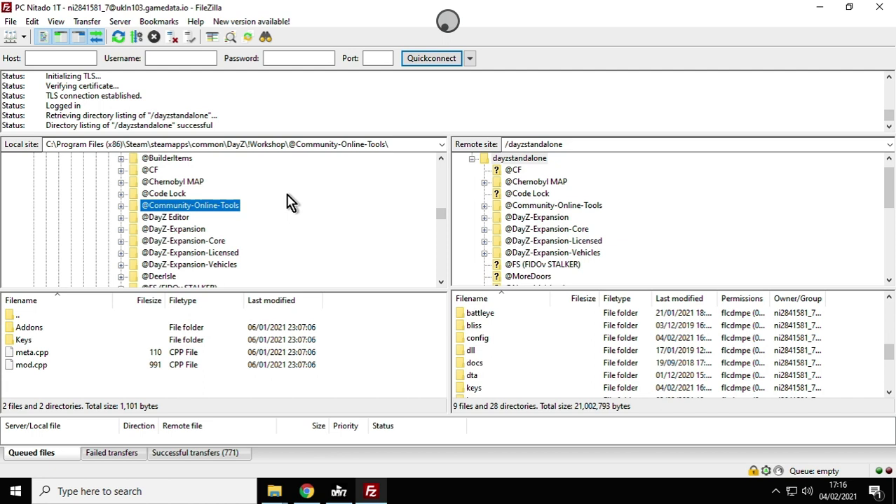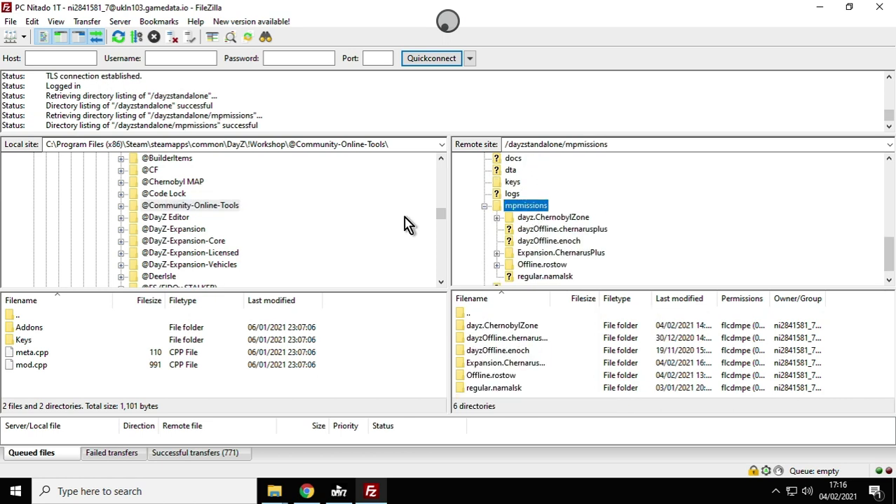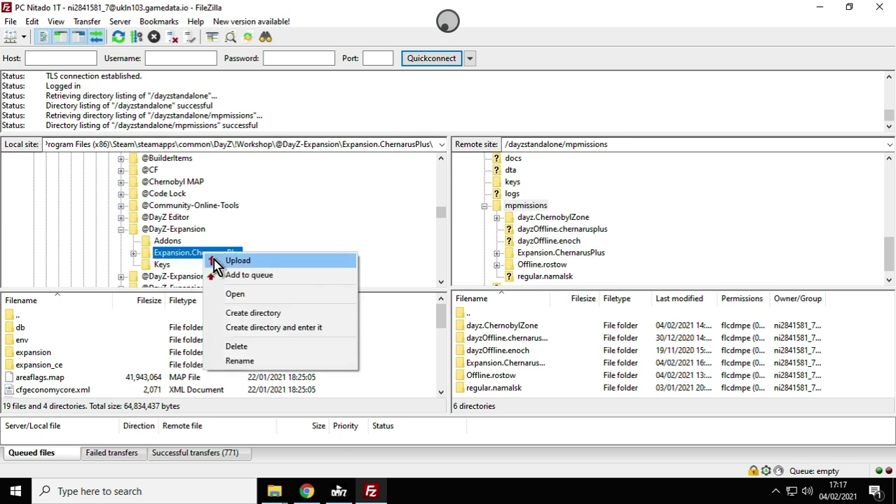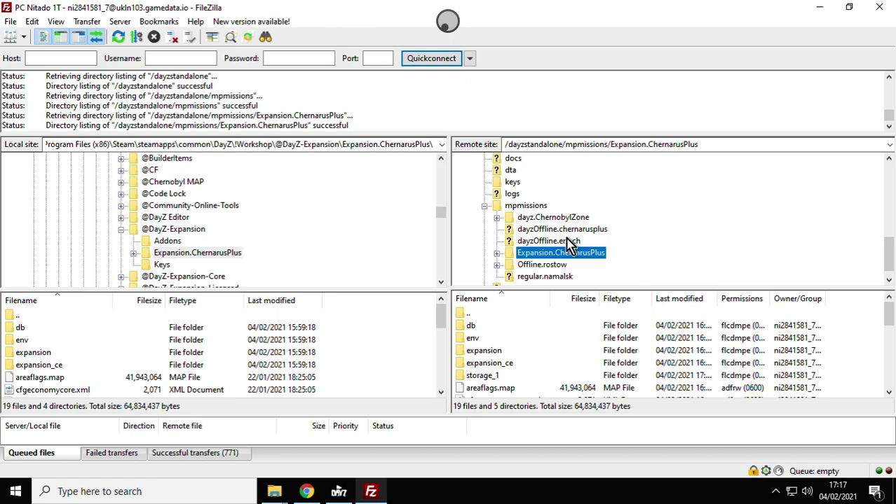That's going to take a while because there are lots of files. The next thing is to make sure the mission is there. On the right-hand side of FileZilla, scroll down to the 'mpmissions' folder and open it. Go back to where you copied 'Expansion.ChernarusPlus' in your local DayZ Expansion folder, right-click it and upload. That will upload the new mission to your remote server — all the XMLs: types, events, globals, spawnable types, player spawn points — all of those will be there.